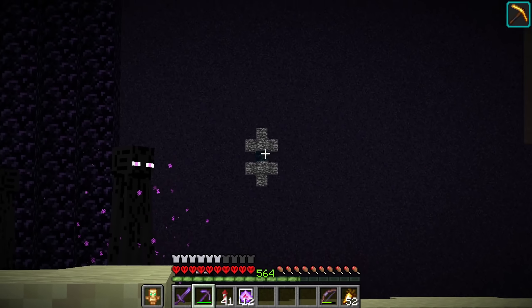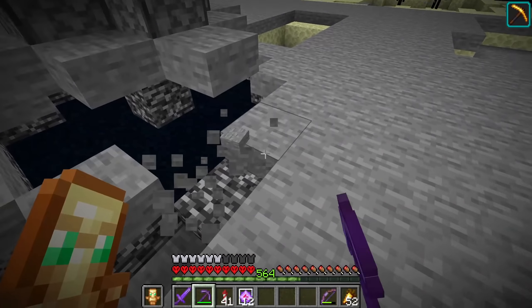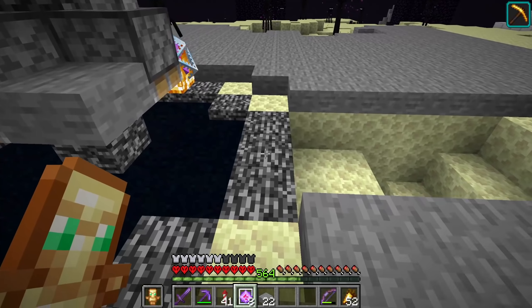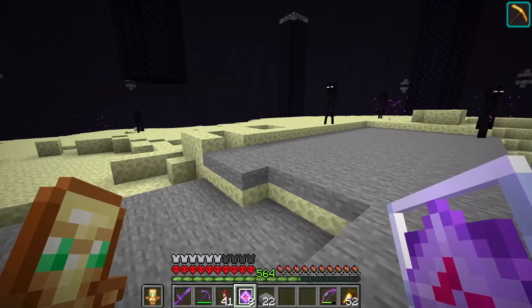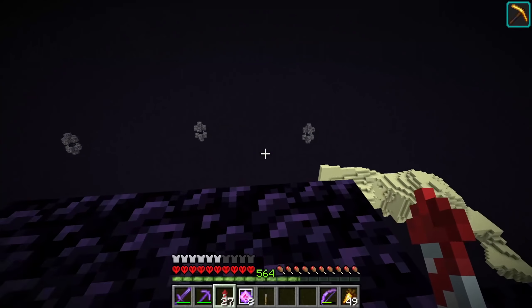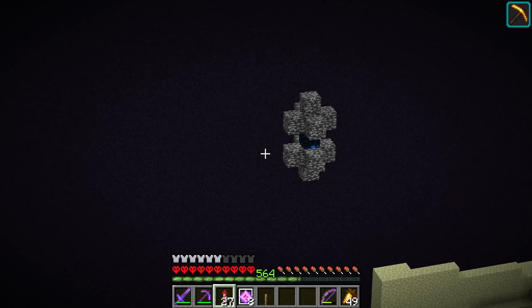I decided to just test it out. I grabbed some end crystals, broke away just enough stone slabs to spawn in an Ender Dragon, and you guys know how all of this works — you just respawn the Ender Dragon, it takes a few minutes, you fly around, attack it, and there you go. It's the easiest thing in the world. And sure enough, after we defeated it, a new end gateway did appear.